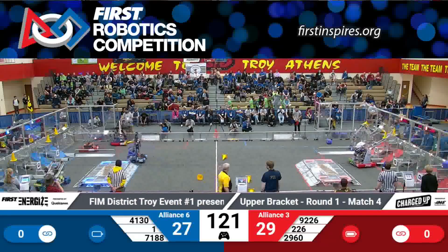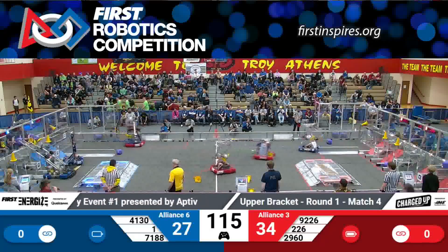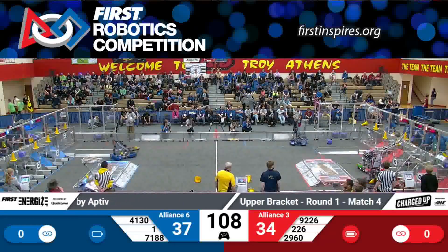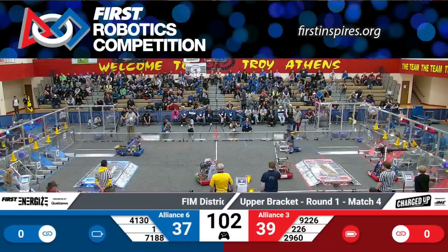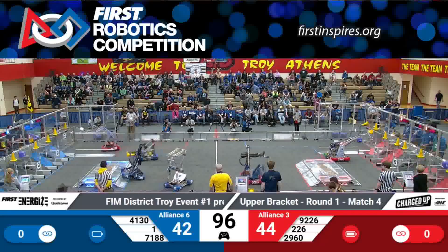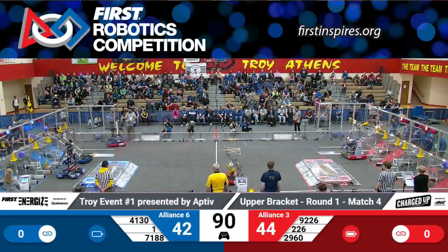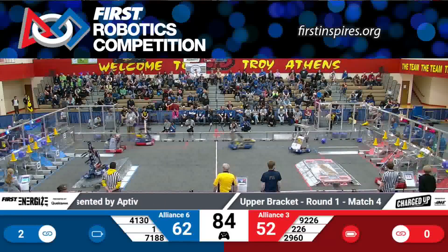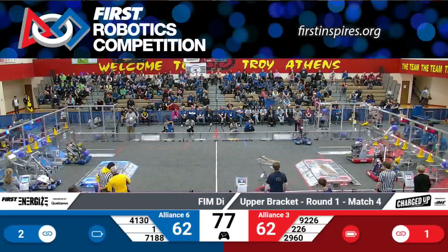Over on the red alliance, the Hammerheads move into the red loading zone as their rookie partners, the Pioneers, grab a game piece and move to the red community to do some scoring. Meanwhile, on the blue alliance, Juggernauts move out to grab another game piece. 71-88, that's the Saddlebots, also score for blue. The Blue Devils up and over the charging station with a cone in possession — they shoot high and score high. That is two links for blue. Red yet to make their first link.